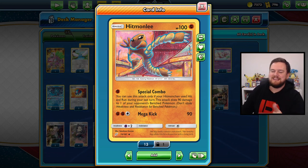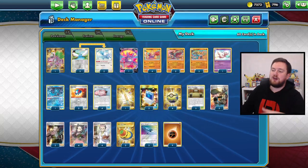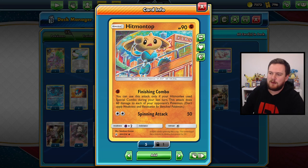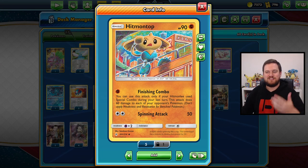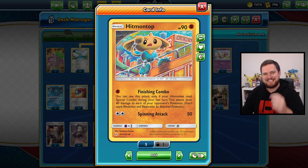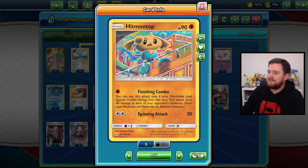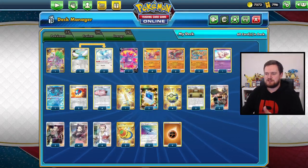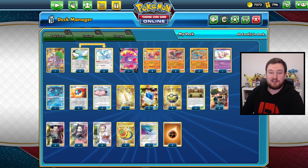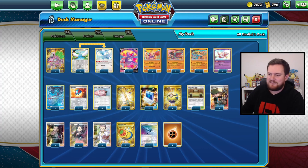Obviously at the moment Mew is a big part of the meta, so it may not work every time. After Hitmonlee, we have Hitmontop with Finishing Combo. For one Fighting energy, if Hitmonlee used Special Combo last turn, the attack does 60 damage to each of our opponent's Pokémon. A very cool little deck — I've enjoyed playing it. I've had this one on my account for a long time and it is an incredibly fun list.